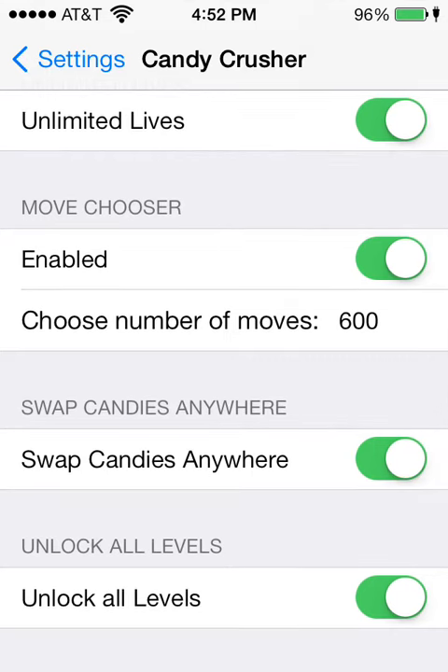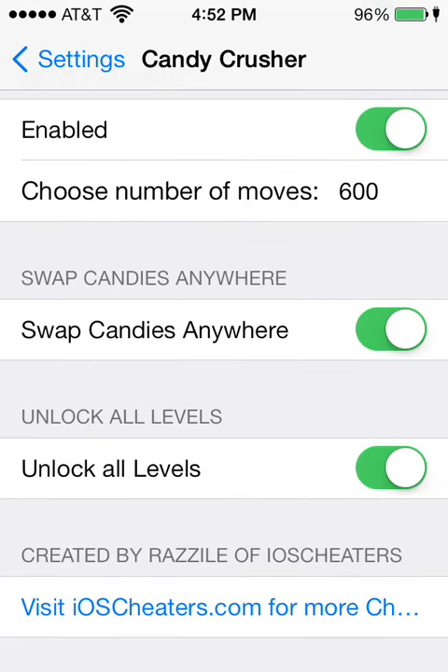You can swap candies anywhere — so if you don't want to swap candies just to match them, you just swap it and it doesn't have to match at all. You have Unlock All Levels, and that's pretty well stated right there — it just unlocks all levels for you if you don't want to go through them.